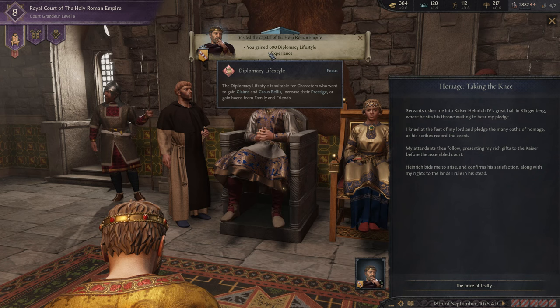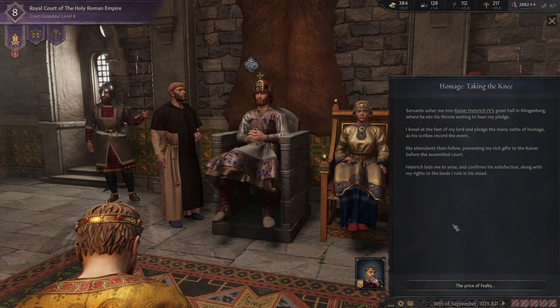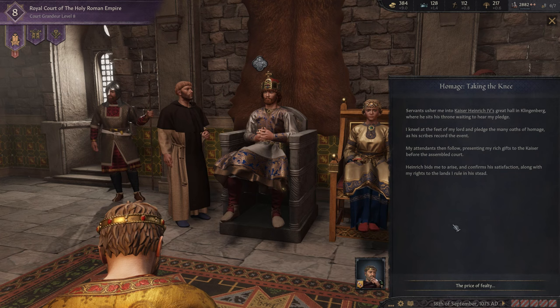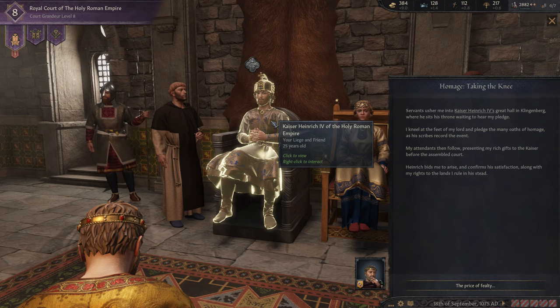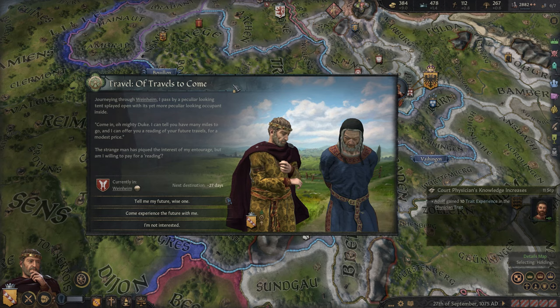We've arrived at the capital of the Holy Roman Empire where we gain 600 Diplomacy and Lifestyle experience. We're paying homage. Servants usher me into Kaiser Heinrich's great hall in Klingenberg where he sets his throne waiting to hear my pledge. I kneel at the feet of my lord and pledge the many oaths of homage as his scribes record the event. My tenants then follow, presenting rich gifts to the Kaiser before the assembled court. Heinrich confirms his satisfaction along with my rights to the lands I rule. Our dynasty gains renown, we increase opinion with our liege, and we get all that prestige.